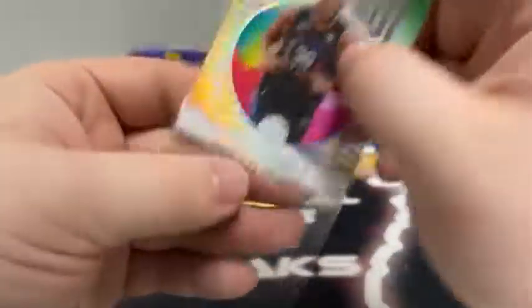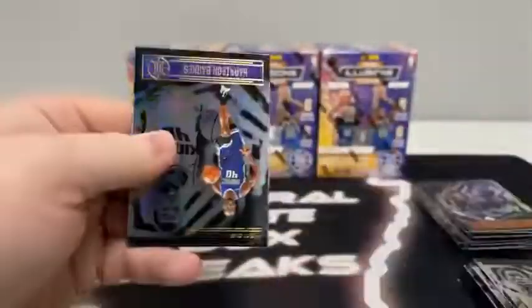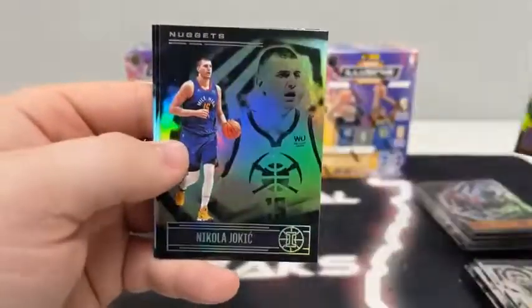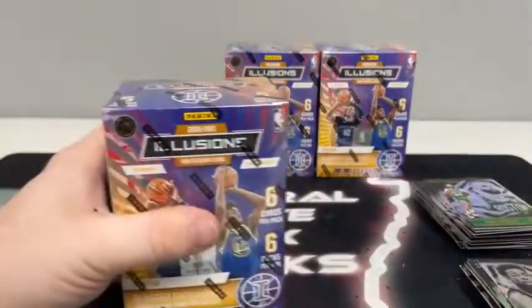Sleeve and top load Julius Randle — not a bad-looking acetate there for New York. Pack number six: we start with Harrison Barnes, Kelly Oubre, Emerald of Nikola Jokic, Jimmy Butler, Evan Fournier — and he covers up our rookie card. It's Jaxson Tate for the Houston Rockets.